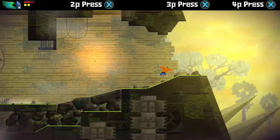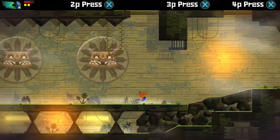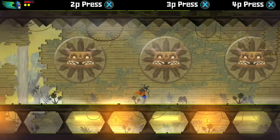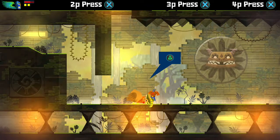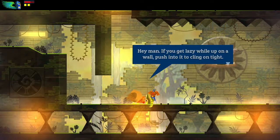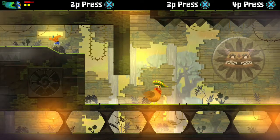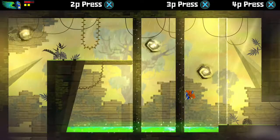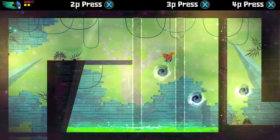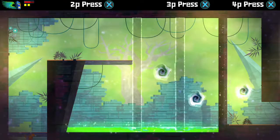It's busted loose - it is out of here. So we're not getting back up there. But if we move on, we see our second of these big chickens. If you get lazy while up on the wall, push into it to cling on tight. You can also hold triangle to hold yourself in place and not slide down. And a little dimension hopping to get between those different walls.